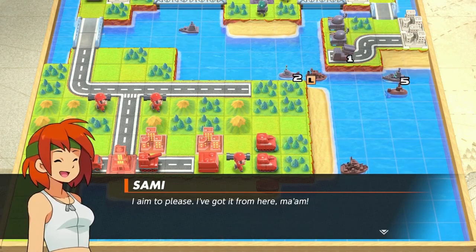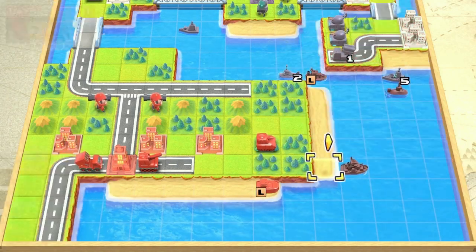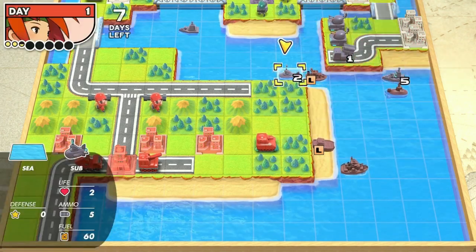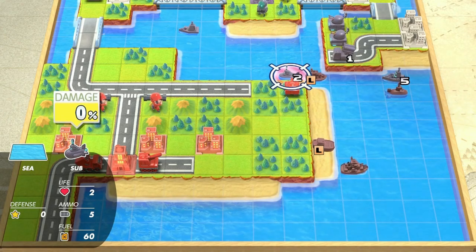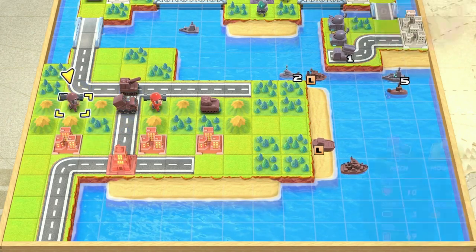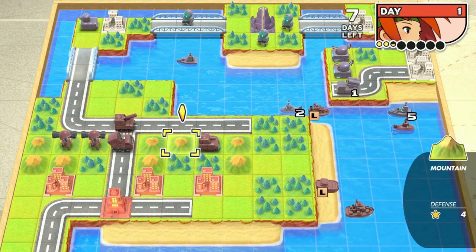I aim to please — I've got it from here, ma'am. All right, let's load our unit in here, load our tank in there. The only safe spot right here is on the beach, and landers are actually the only naval units that can move on beaches, so we'll keep it here to stay out of range of the rocket and the battleship. As for everybody else, let's get moving. We could move the tank up to attack the sub but it would do no damage, so we'll just position our units here. He might actually damage the artillery a little bit, but our units should be able to retaliate no problem.